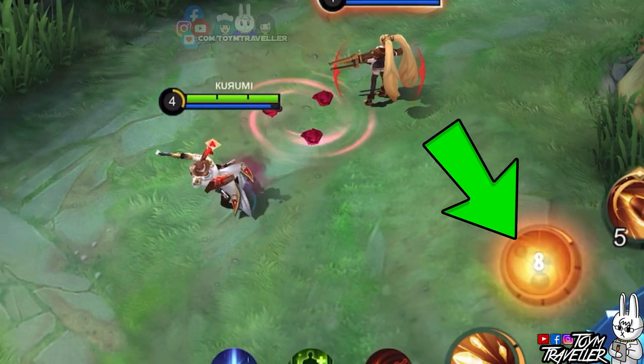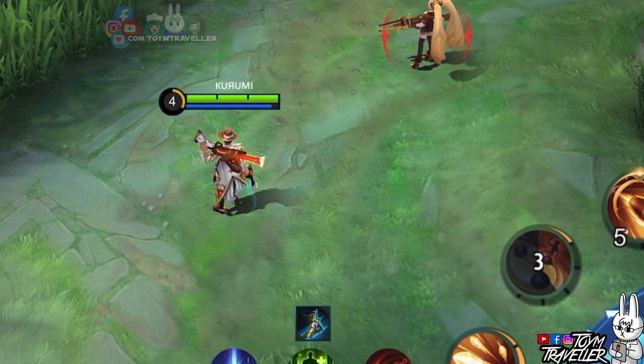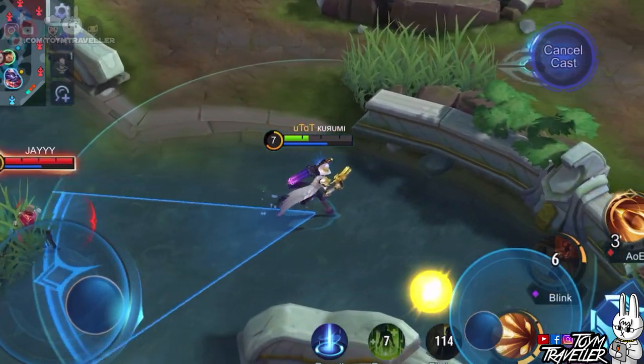Upon hitting an enemy, the cooldown of this skill is reduced massively. So make sure it hits an enemy, or else it might cost you your life.